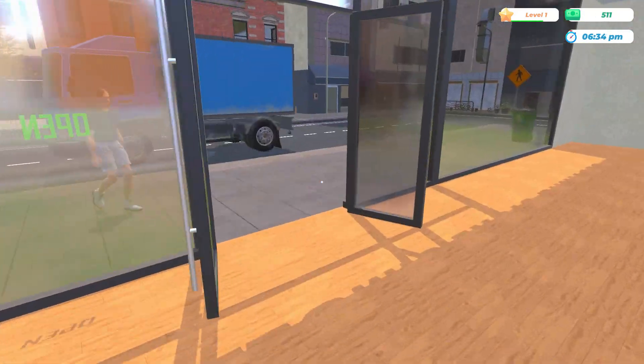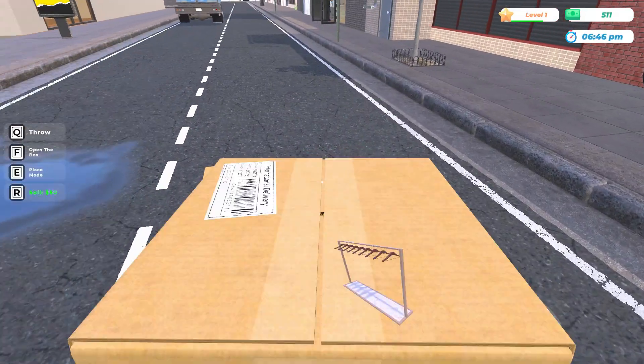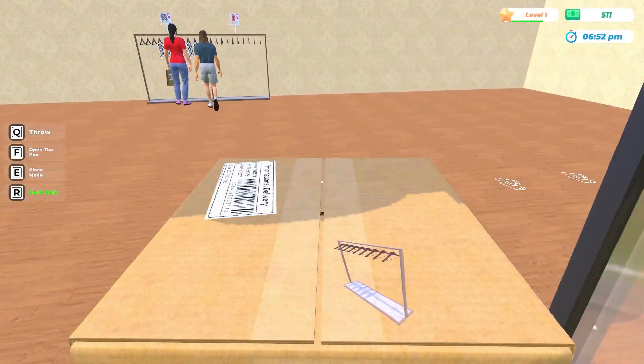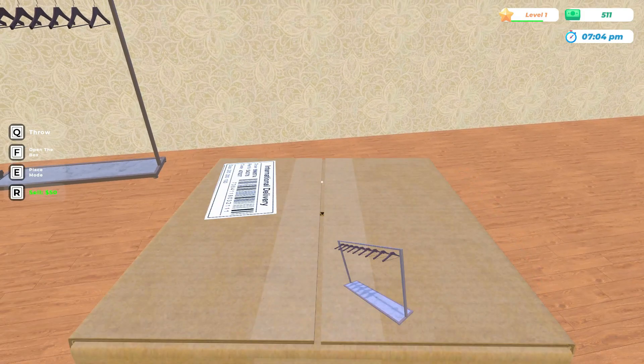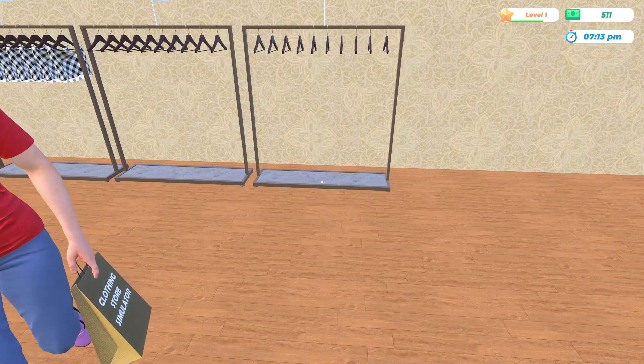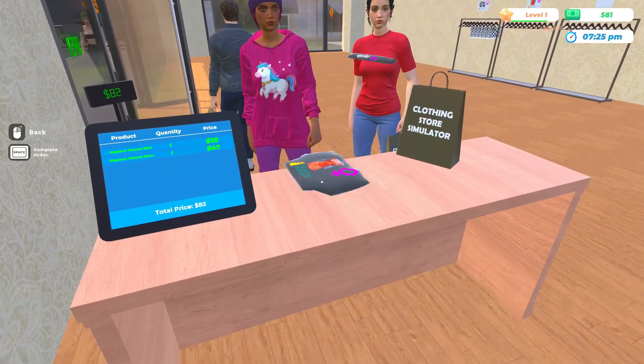E to carry, E to play, E to carry, F to open the box, and then rotate. Let's go ahead and get these guys out of here first.